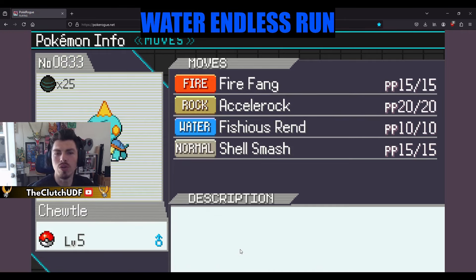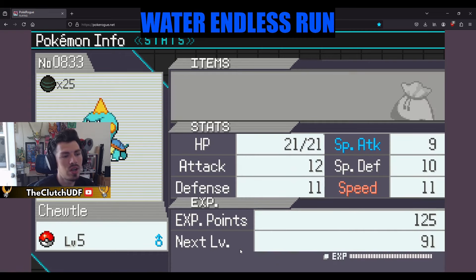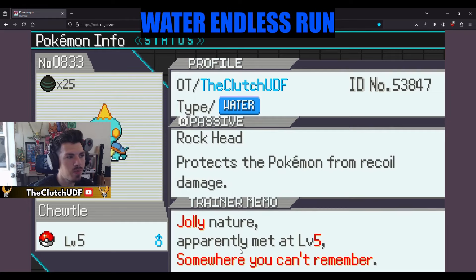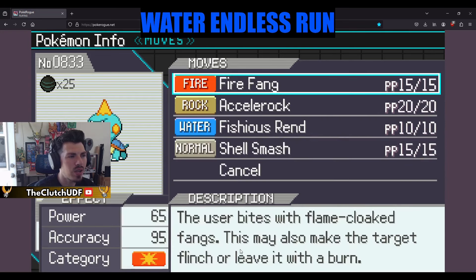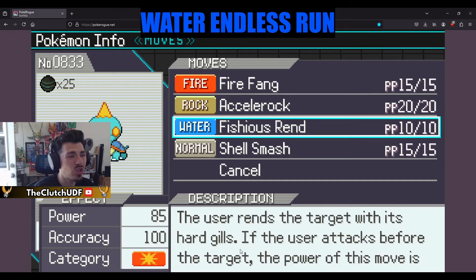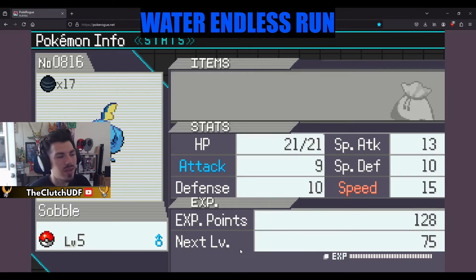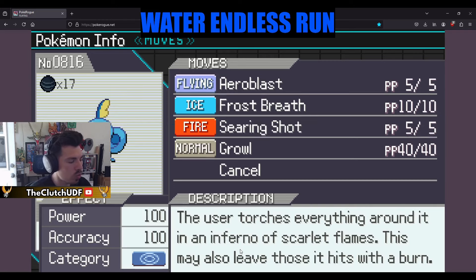Then we're running Chewtle because it also gets a Dynamax form, or I guess its evolution does. Rocking egg moves: Fire Fang, Solid Rock, Vicious Rend, and Shell Smash. Jolly for the extra speed — this thing doesn't get Swift Swim. Passive is Rock Head, so if you get a strong Rock move like Head Smash, throw that on it. Vicious Rend should be absolutely atrocious — very good move. Then we brought Sobble, going Timid for speed: Rock Blast, Arrow Blast, Frost Breath, and Searing Shot for really good coverage.